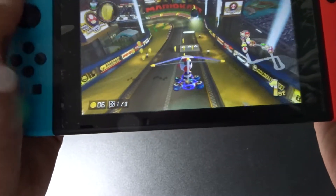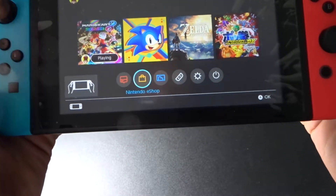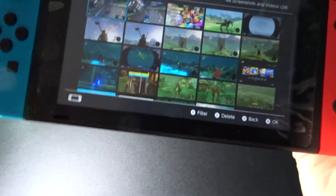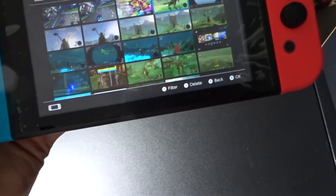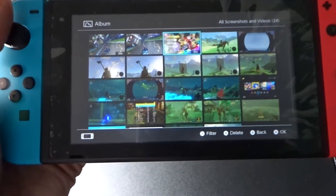Zelda works very good too, but Zelda is one of those games with a long playthrough — you might end up with like a hundred clips. So you'll want to have an SD card for recording Zelda clips. But if you just want to record some cool clips and send them to your friends, you can do that very easily.